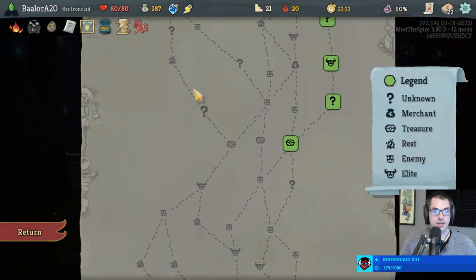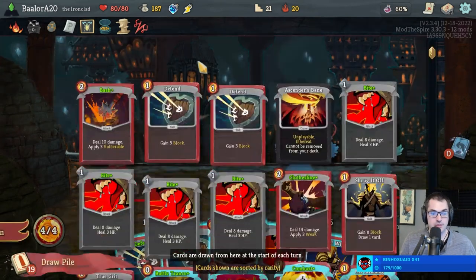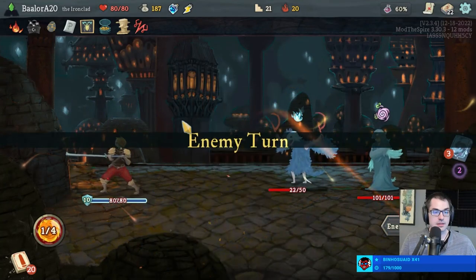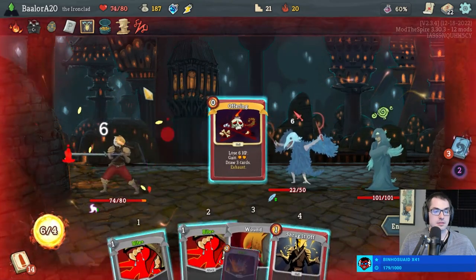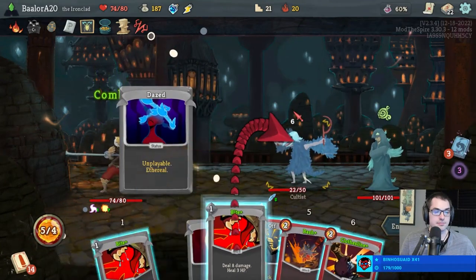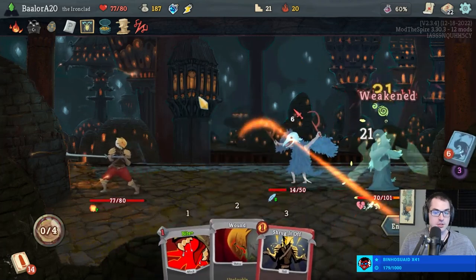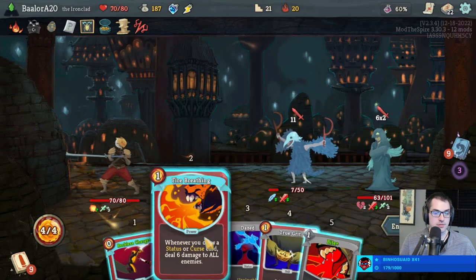This would be a reasonable fight for a Swift Potion actually. This is a pretty tricky one and we've got a pretty bad turn one, though it might be better on turn two. That's actually a pretty good draw. Let's just tank the six from the Cultists, go Bash, Clothesline on Chosen — Combust will kill the Cultists. Yeah, that feels about right.